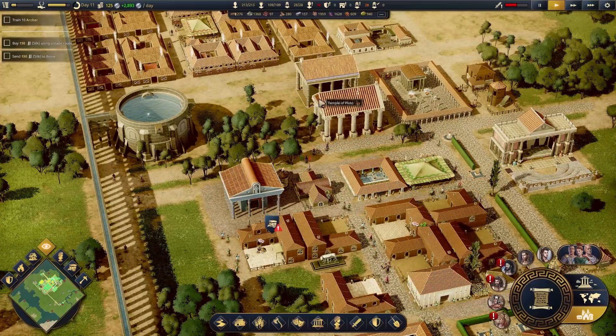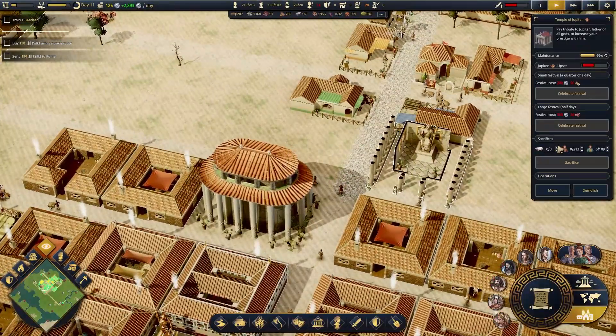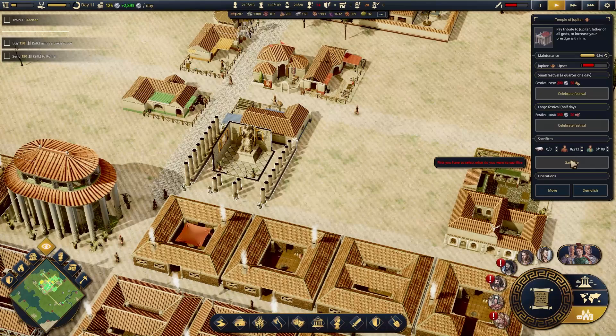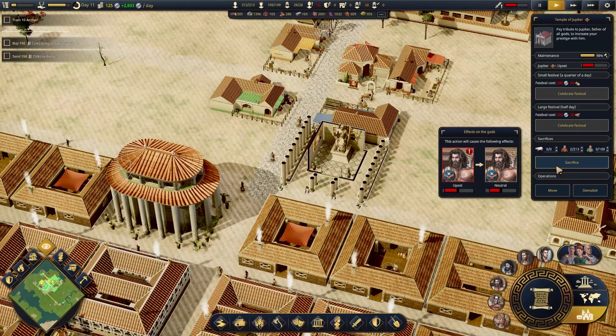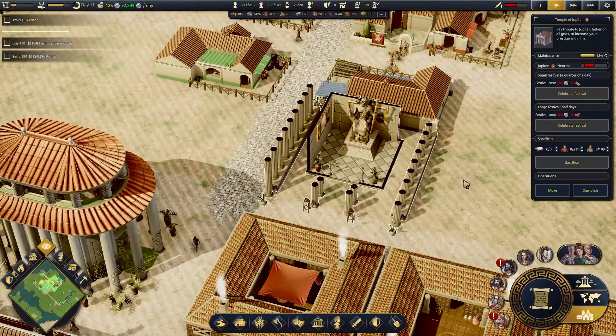Still pretty upset. So what we need to do is probably start to launch some sacrifices or something. But we don't have any animals to sacrifice, which means we have to sacrifice plebeians. Oh, horrible. I'm going to sacrifice two of these.